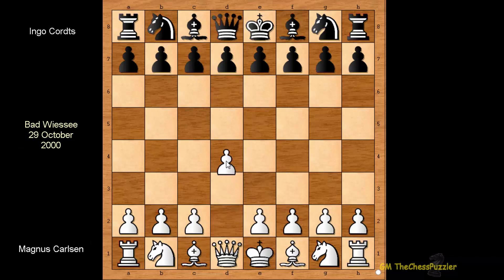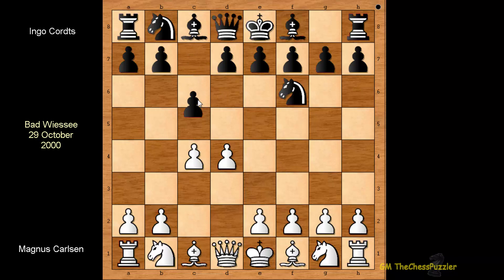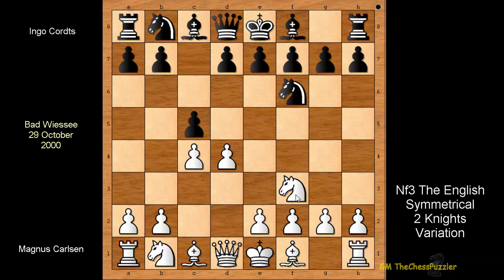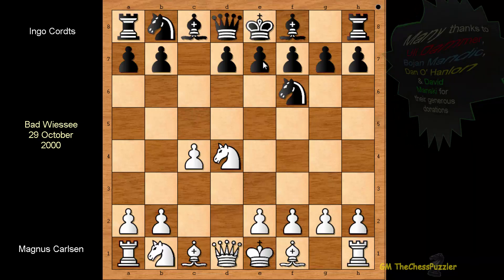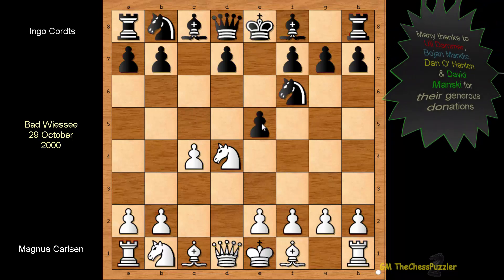Carlsen, playing White, went for a default opening, and after Knight f6 and c4, Courts went into the Benoni. With Knight f3 the opening transposed into the English Two Knights Symmetrical, and then with takes and takes, Courts went after the Knight through e5.